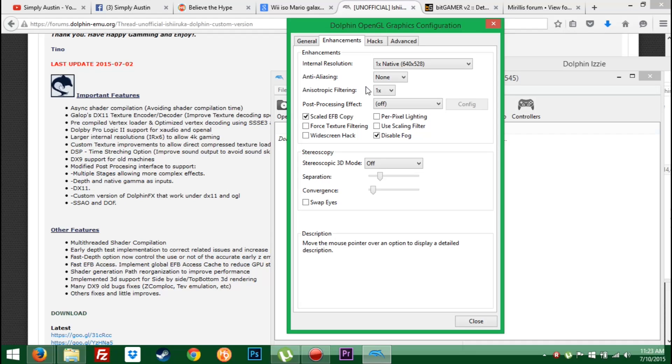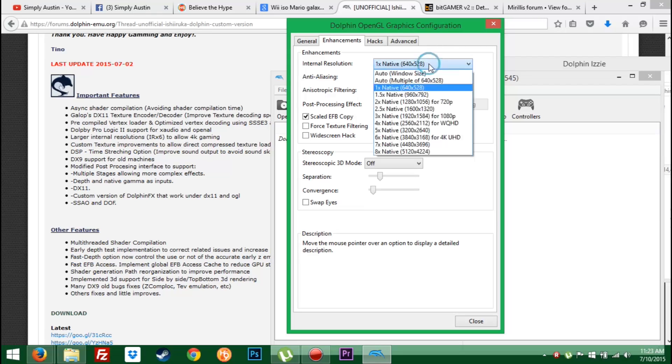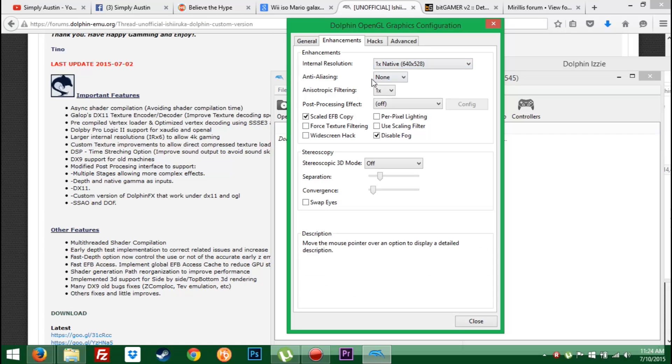When we go into the Enhancements tab, a whole new range of options has opened up. You can see I'm running on native resolution because I'm on my laptop — I'm just hoping the gods of Nintendo smile on me to get it running. But the native resolution now goes all the way up to 4K, which is absolutely outstanding. I've actually seen videos of people running this very smoothly on high-end rigs — not thousands of pounds worth, just machines with CPUs overclocked a little bit.